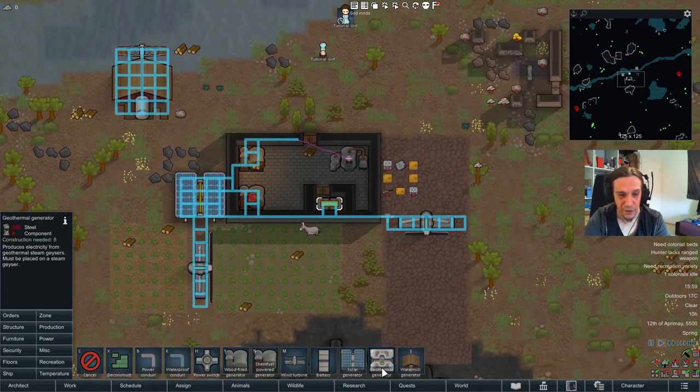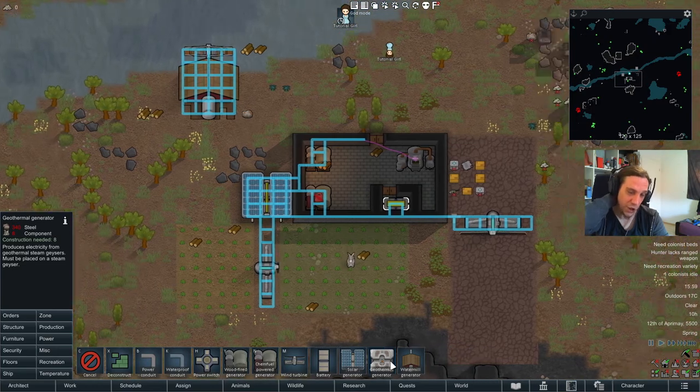Keep in mind: pretty much everything electric, except for generators and such, shouldn't be put in outside areas, because once it starts raining they short circuit non-stop and cause fires. Water mill generators are a wonderful thing if you're living on the right spot. Last but not least, the king of power generation — the geothermal generator.